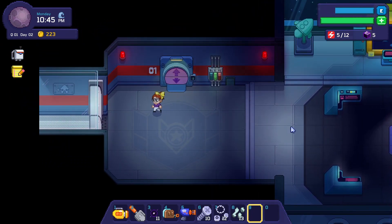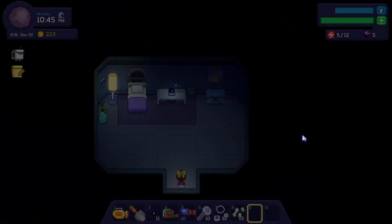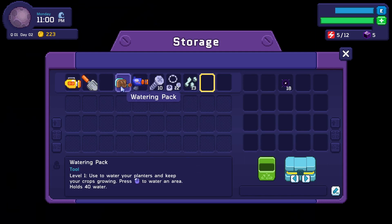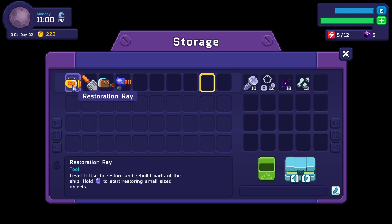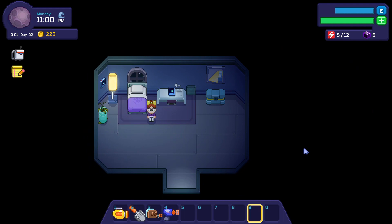Gotta go home because it is 10:45 PM in-game. I don't know if there's a pass-out time in this or what, but I'd just like to go to sleep at a decent time. Shovel, dark matter, watering pack — we'll need that for next episode, so we'll keep it. I just want to have inventory as clear as possible. So yeah, I'm going to end the episode there. If you liked it, give it a thumbs up — if you want to see more, go ahead and subscribe and I'll definitely get those out for you guys. See you in the next one, bye!